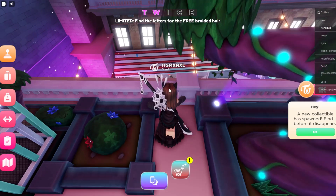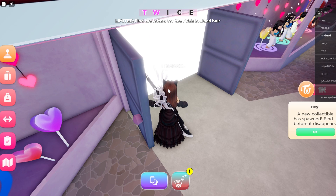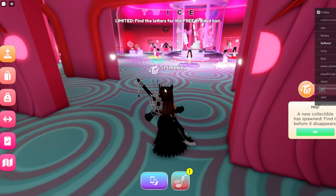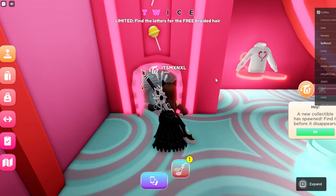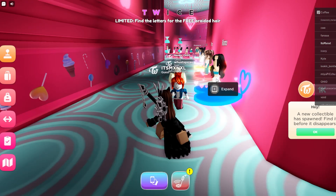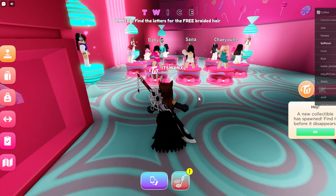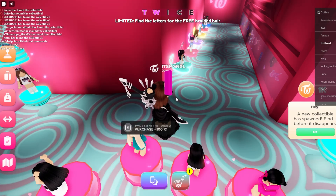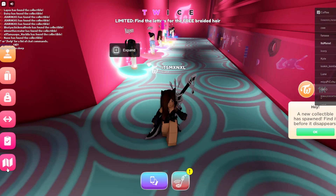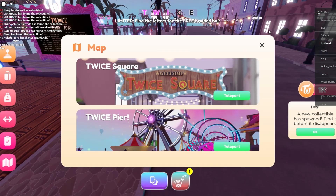Now I'm going to show you how to find the I, C, and E. You're going to go into this area, and you are going to go into this really small door next to the sweater, and you're going to go all the way over to the center of this one. Oh my gosh, look at the members, that is so cute. And there is the letter I.